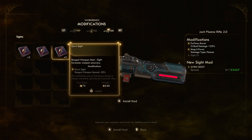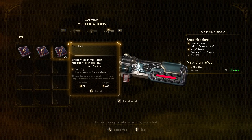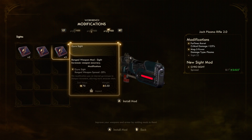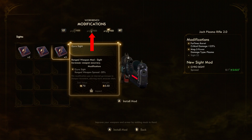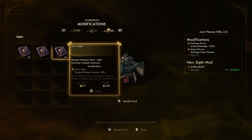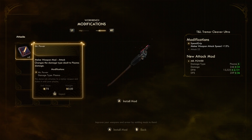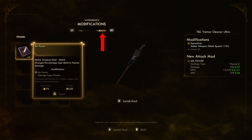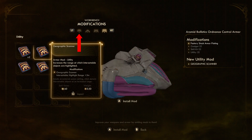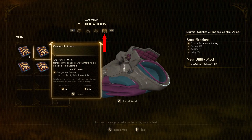Now let's see where to install each mod type. In the modify menu, you can see the same graphics that appear on each mod. For ranged weapons, the slots are barrel, clip, and sights — you can scroll through these options using the navigation controls. Melee weapons show attack and grip slots. For armor, the slots are armor plating, gadget, skill, and utility.